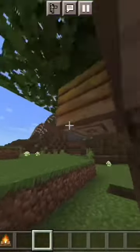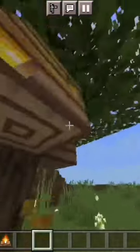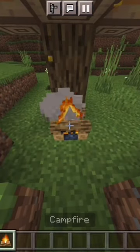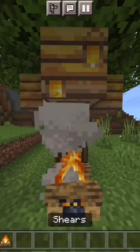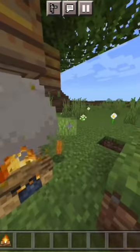You're going to want to see the honey flowing out of the beehive instead of it being empty. Then you're going to want to place a campfire under it. Then you want to shear the beehive, and there you have it.